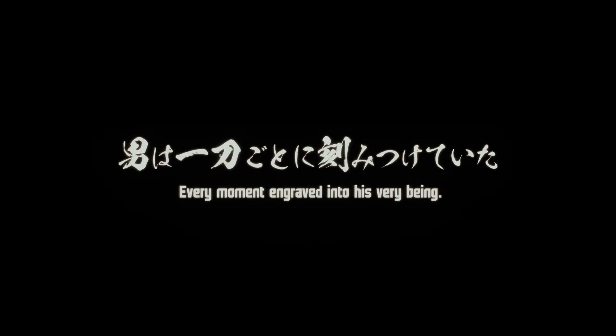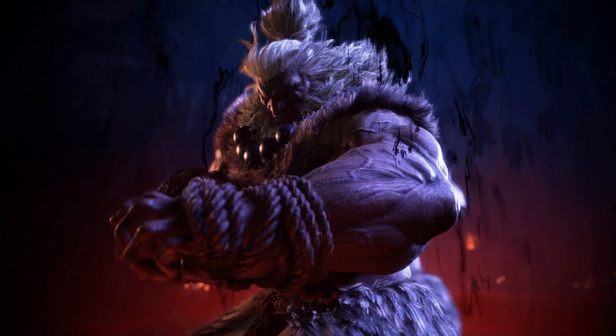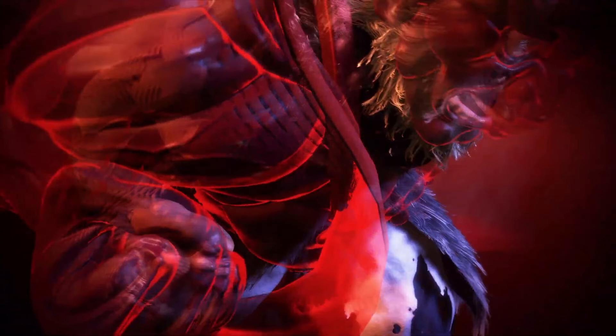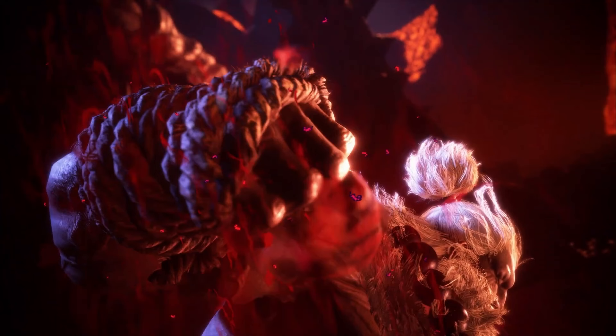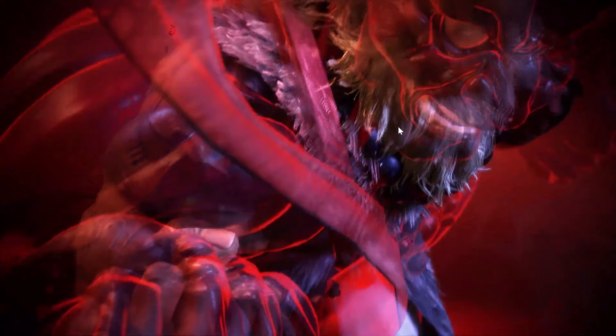He's just beating the crap out of that statue. 'Every moment engraved into his very being.' This is the best Akuma design I've ever seen. But this part is strange — all of a sudden he has this aura that looks like a fist surrounding his fist. And then there's this shadow that looks like a devil kind of thing. He looks like a demon, which is what Akuma means — it means a demon. His real name is Goki, and Akuma is a nickname that means demon.